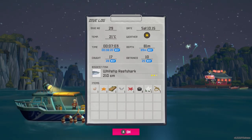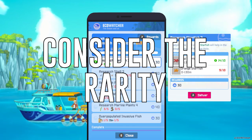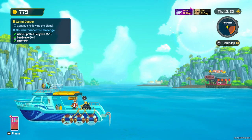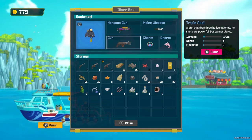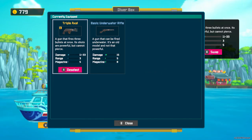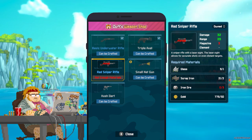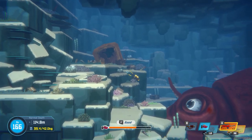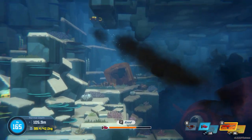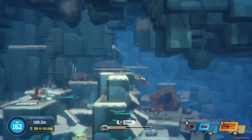Some tips for choosing which item to keep: consider the value — if you have a valuable item, you might want to keep that. Consider the rarity — if you have a very rare item such as a fish that's part of a best-selling dish, rare items can be difficult to find and very valuable. Consider your current needs — in the early game you might keep an item to upgrade your gear or craft a weapon; in the later game you might want something that sells for a high price. And consider your play style — aggressive players might keep a weapon, while passive players might keep something that helps them explore more easily.